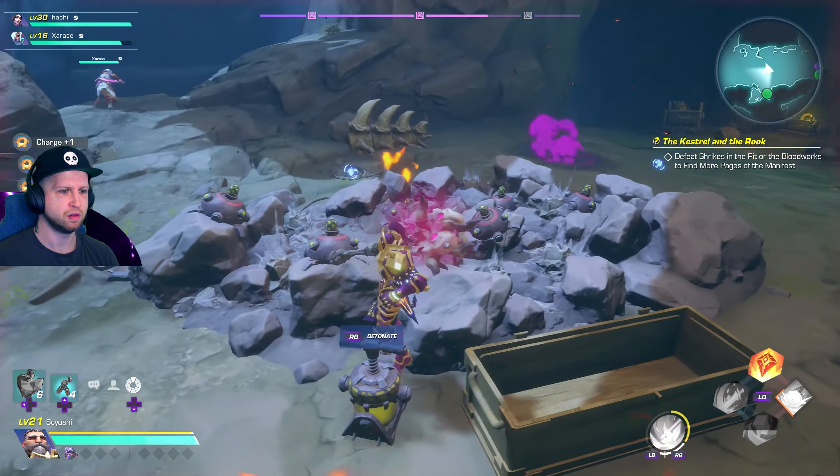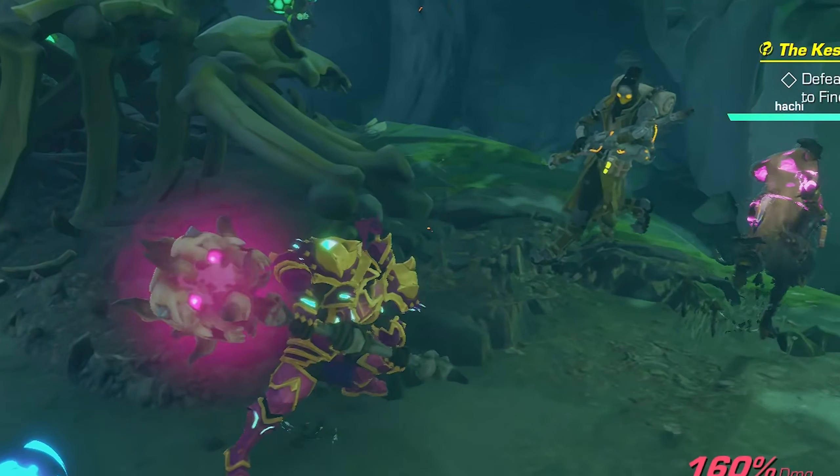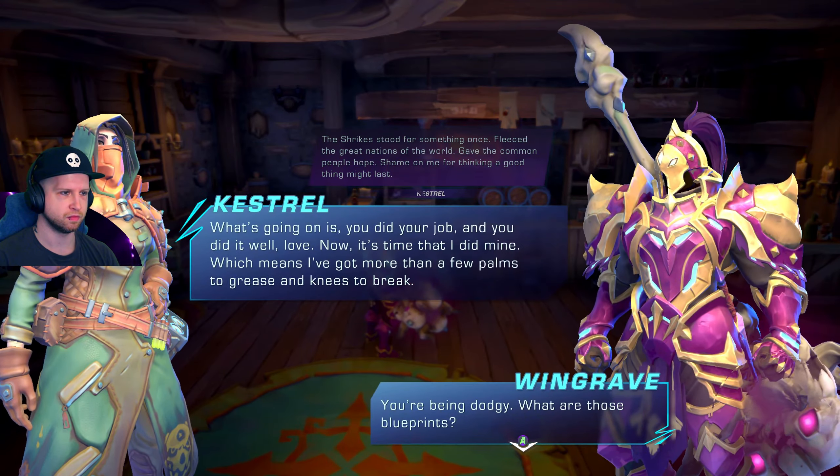I had no luck in the Bloodworks, but when I ended up going into the Pit, for whatever reason I got lucky. This is what the Shrike enemies are. Then you gotta go back to Kestrel's Hideout and talk to her again.